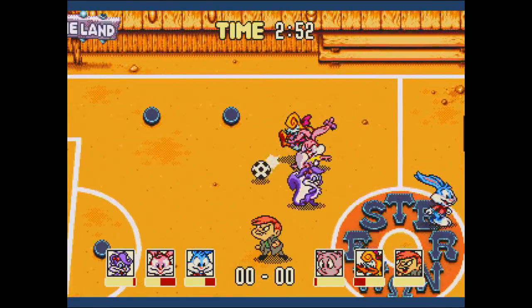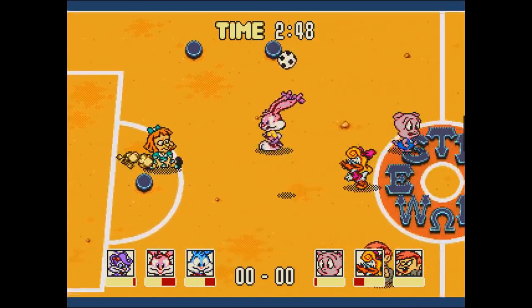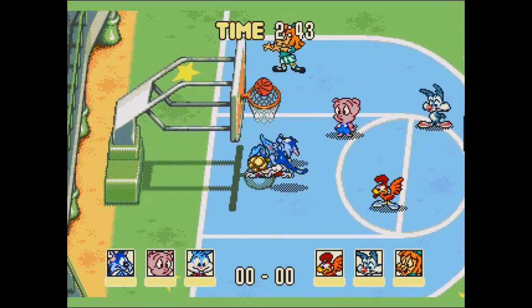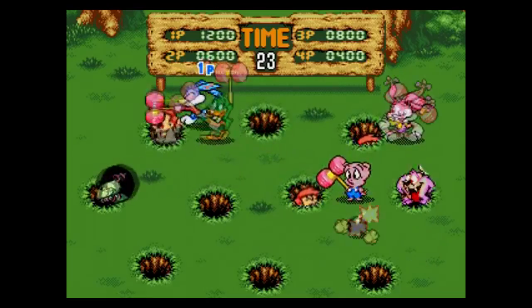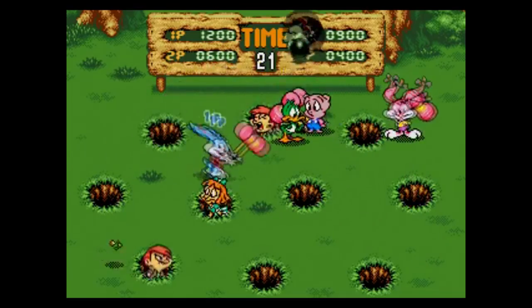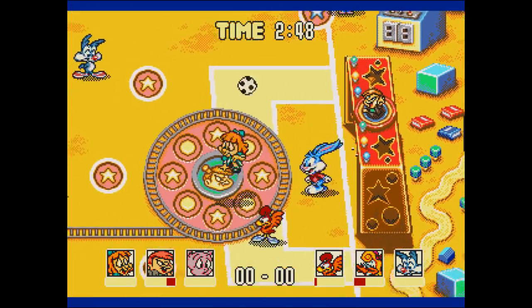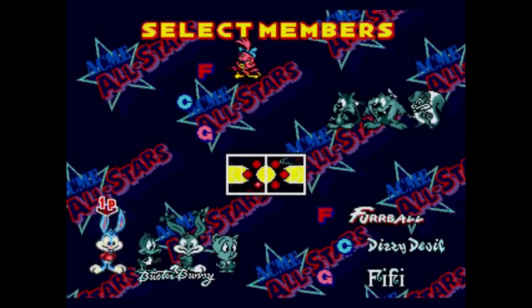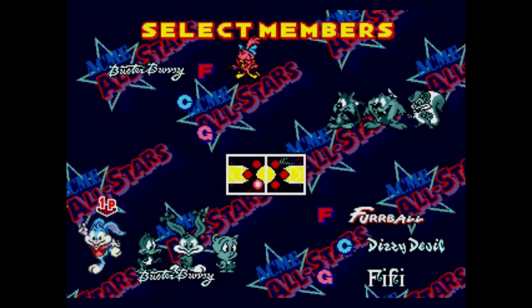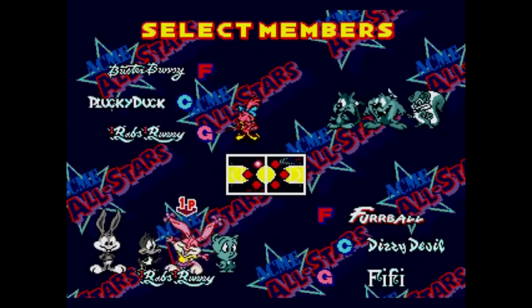And that brings me to Tiny Toon Adventures Acme All-Stars. This is the Genesis answer to the Super Nintendo's Wacky Sports Challenge — a series of five arcade-style games featuring basketball, soccer, and bowling, in addition to an obstacle course race and whack-a-mole where you beat the crap out of Montana, which is pretty funny. Again, this is a great representation of the show, nailing the color palette and the art style perfectly, and there are 12 playable characters, some even with unique moves — though they're not really all that unique from each other, it's still a nice touch.